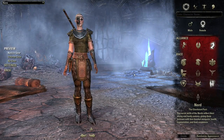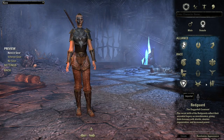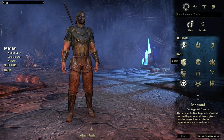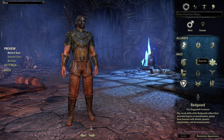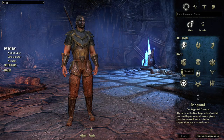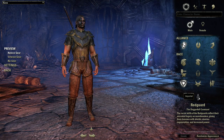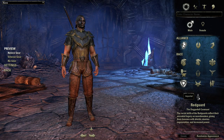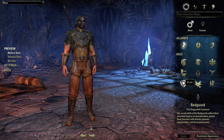They represent the split of the known races of the Elder Scrolls games - you've got Bretons, Orcs, Redguards, Khajiit, Nord, Dark Elf, Argonian, High Elf, and Wood Elf. And then apparently there's also an Imperial race that you can only get if you pre-order the collector's edition or pay up later on - hard to say.